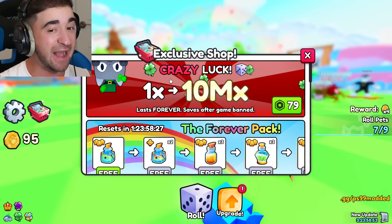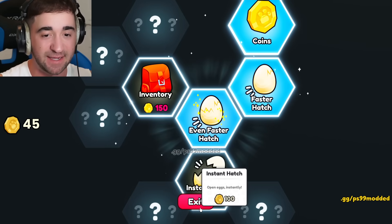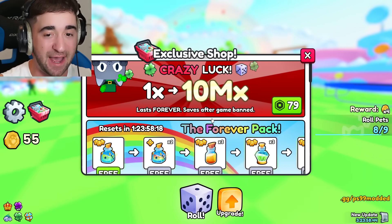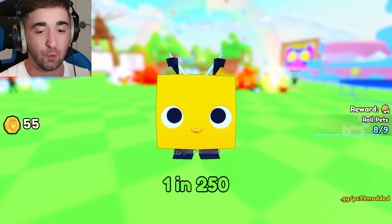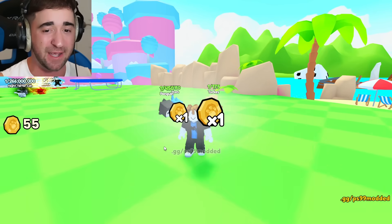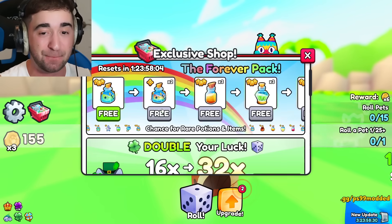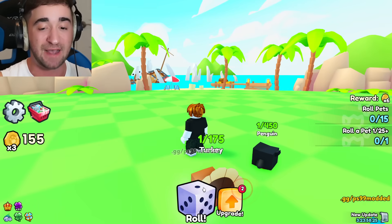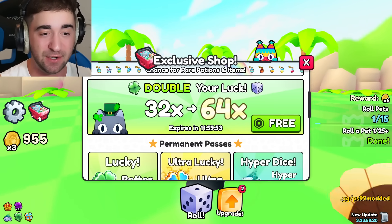We'll have 1 billion luck — that's what this crazy luck goes up to. But first, let's just get instant hatches. At 16x luck: 1 in 25. Now at 16x — okay, 1 in 450, a pretty good start. Nick army, our luck is about to get absolutely insane later in the video. At 32x luck: 1 in 1,330.